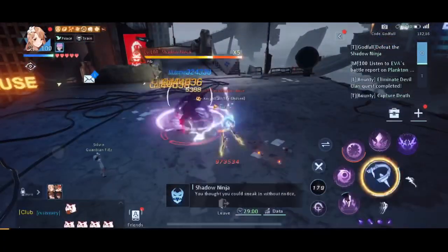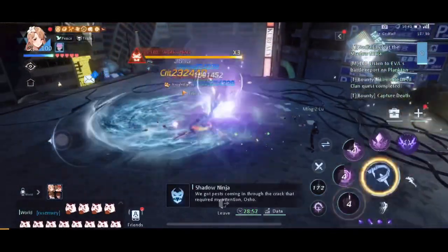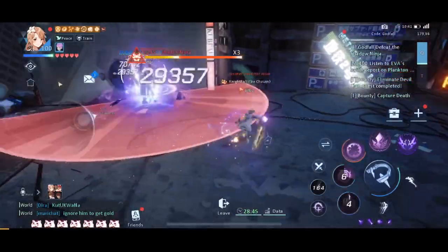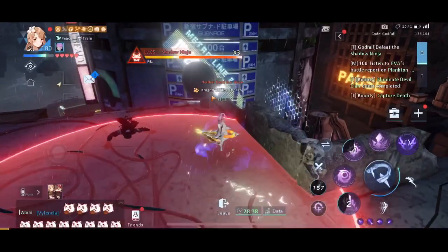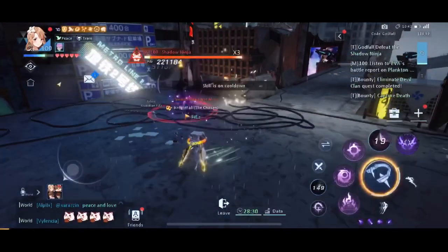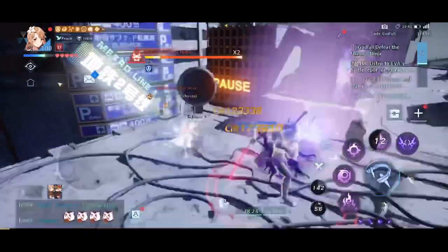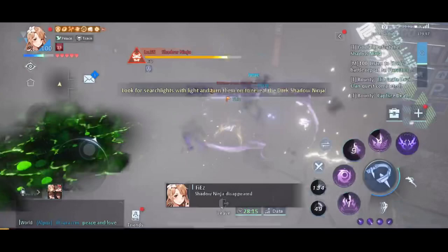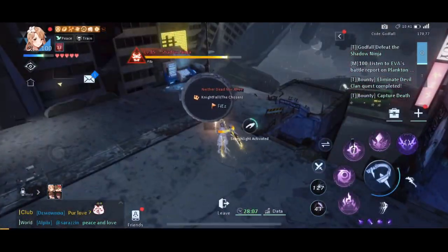The next boss is Ninja. You have to be careful of one of its skills: it will show a red area on the ground, and then after one or two seconds it will throw a blowing knife — a yellow knife. That knife deals high damage, so try to avoid it. When you see that skill on the ground, move away. Also note that when the boss HP reaches x3, it will bring up two friends in the corner. Kill the friends first before they kill you.